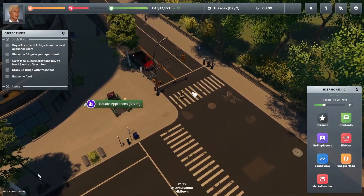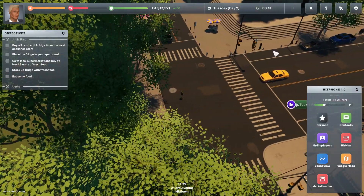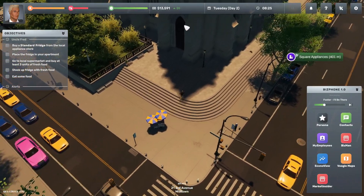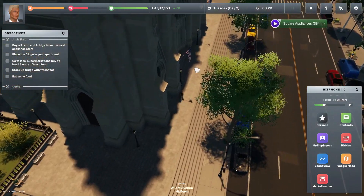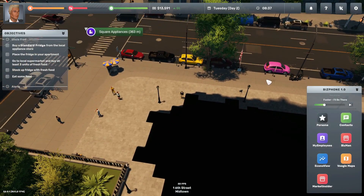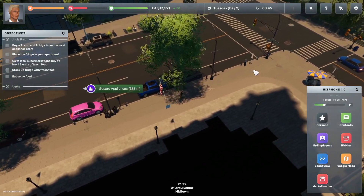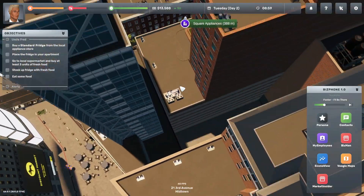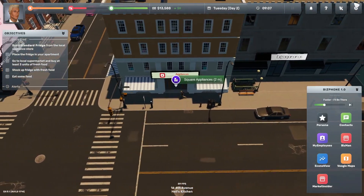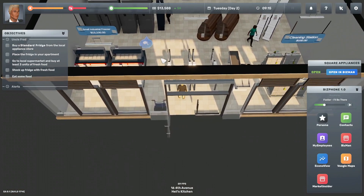Here we are by the park. There's a hot dog vendor — unfortunately can't buy anything there. There is a church or government building we can't purchase either. Let's get back to the subway station — the store is about to open. We're back in our "wraith form" traveling across the city. It costs $3 to ride the subway — pretty negligible considering you get instant fast travel throughout the city. Let's enter the appliance store and get back on track with our tutorial mission.